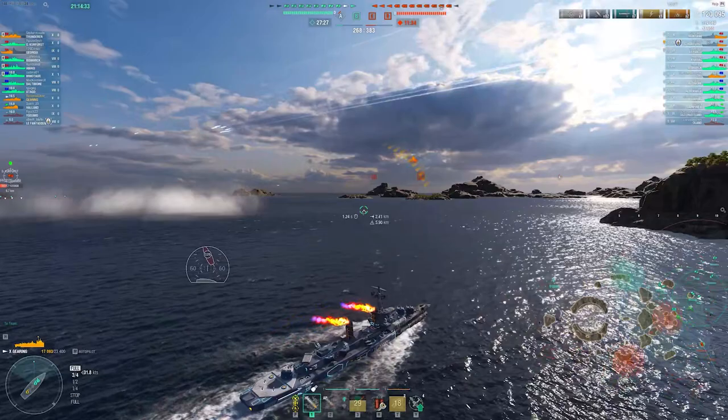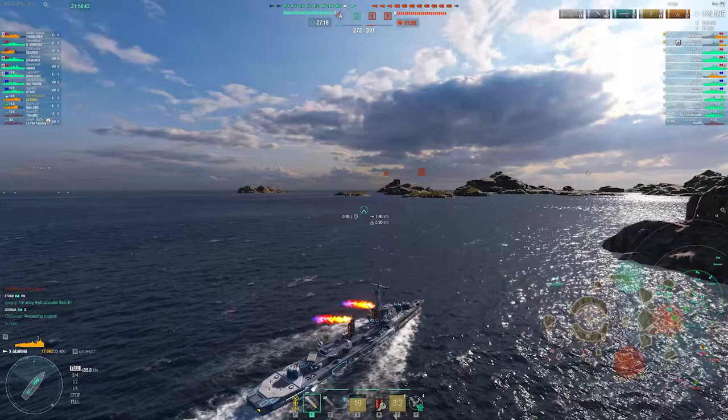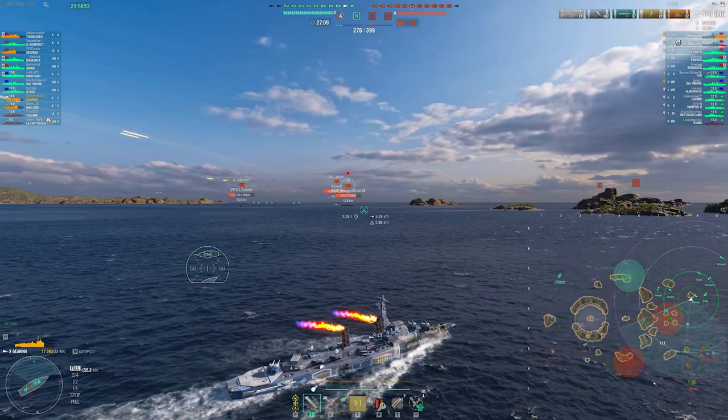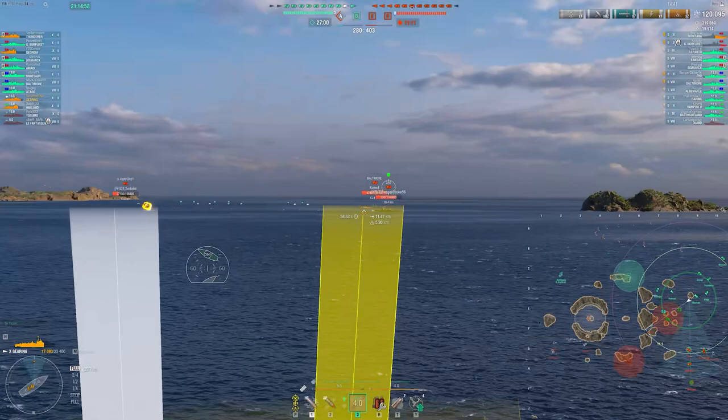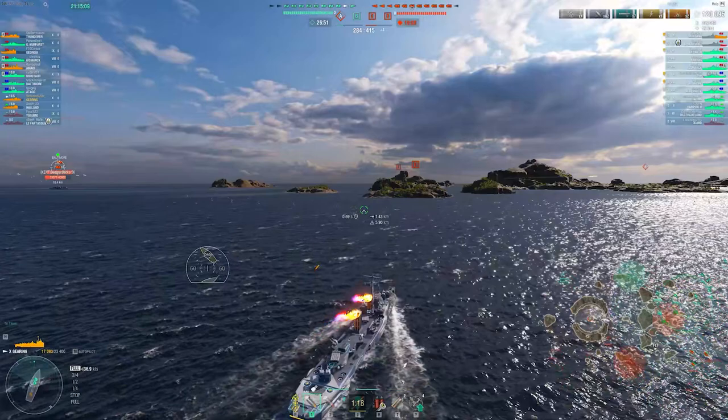We're already up to 120k damage — pretty solid results so far. Unfortunately, our entire team is in this corner and it doesn't look like they're really all that interested in pushing in. We've got a lot of battleships near the back line. So what do you do in this situation as a DD? You've got to go get the cap — we can't get down on three caps. That's just not going to happen; you'll lose guaranteed. It is important to be spotting still, so that's why I'm going to try and stay in open water as much as possible.